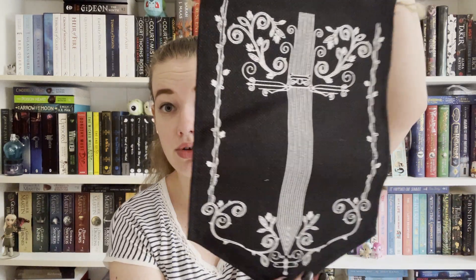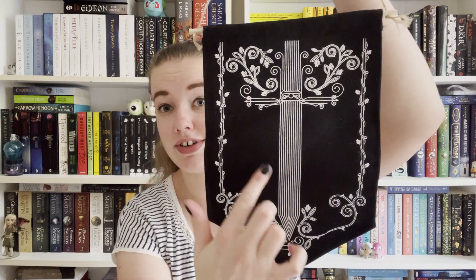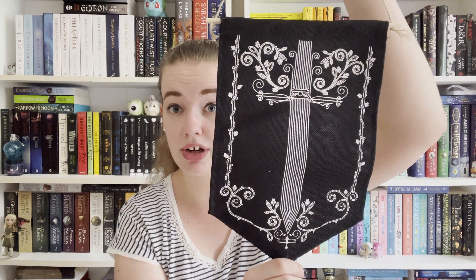First off we've got a fabric item and it is a pin flag, which is handy. I do collect pin badges and the one I'm working on is only half full at the moment, but I am going to need a new one. Based on the design I thought this might be the Blood and Ash item, but no — this is from A Dance of Thieves by Mary E. Pearson, which I have never heard of, but it is a beautiful, beautiful design and I can't wait to fill up this area with my pin badges.